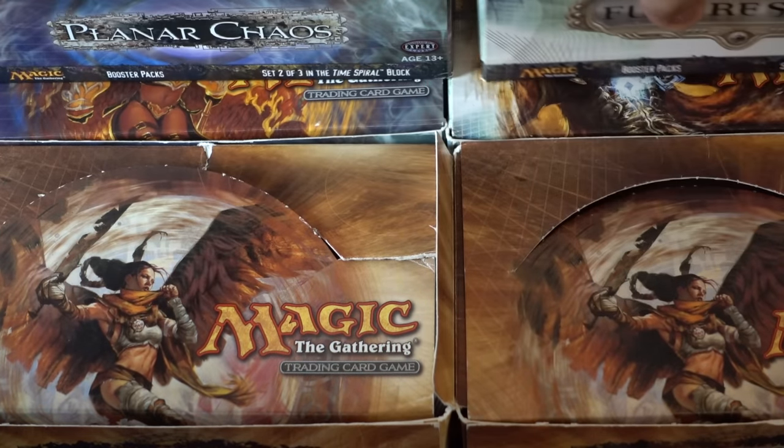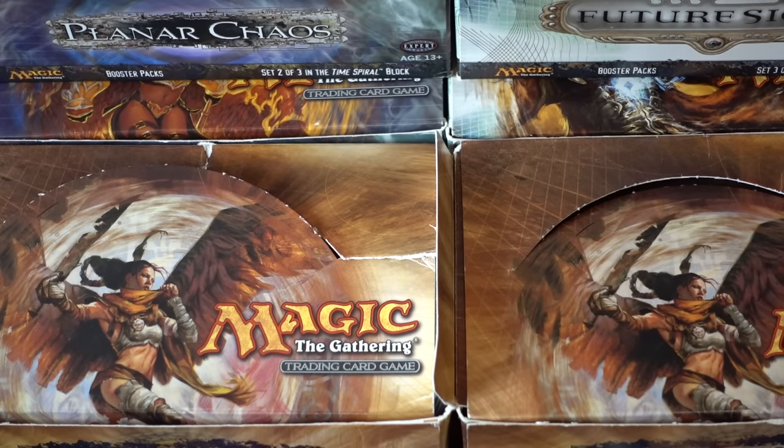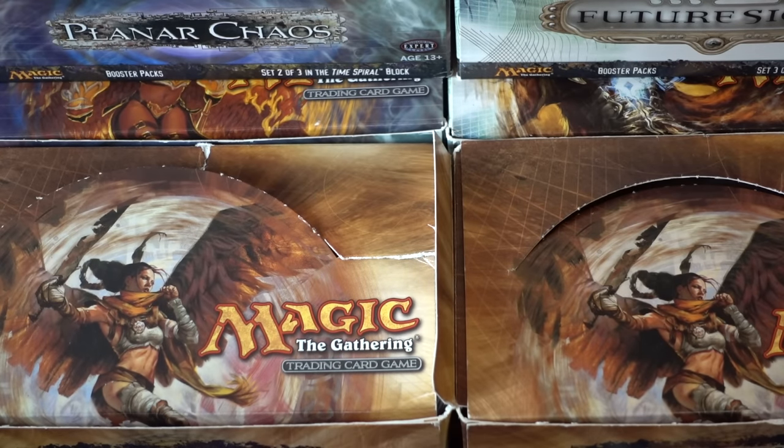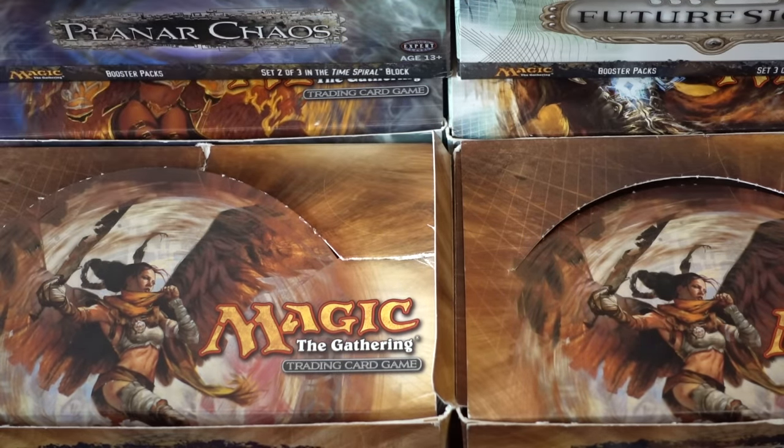We did two drafts of each — double Planar Chaos, double Time Spiral, and double Future Sight. You can always find really good unique mechanics. One of the problems with Kamigawa was the mechanics just didn't make sense — Ninjutsu and the ninja mechanic, collecting all these trees. Time Spiral had reprint cards from older sets, which was fun. They did reprint Akroma. Planar Chaos redid all the cards — copied them but put them in a different color, which alludes to something else. These sets are pretty strong, and Future Sight has the very big, bad Tarmogoyf.